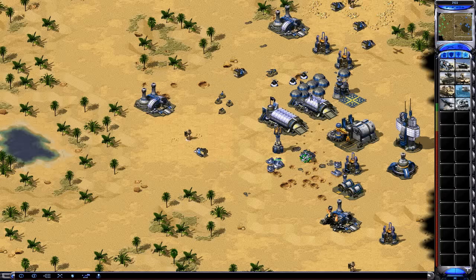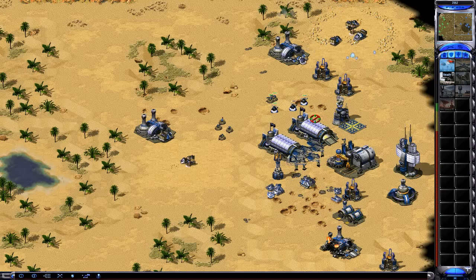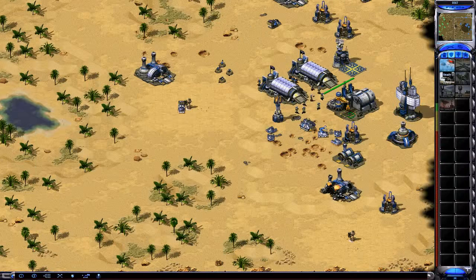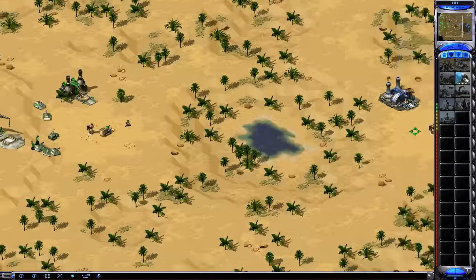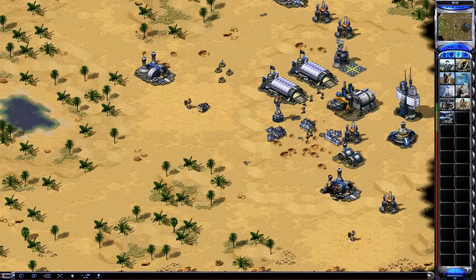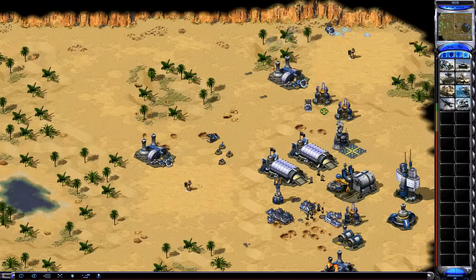I've got the Prism Tower up here firing. Notice how I'm not making Mirage tanks - that's the key part of this game. This is a learning lesson: you almost always build the Prism, but this is a special map. On this map they just walk up and Desolate the living crap out of you. There are no bridges, no water, no way to barricade them - the Desolators are going to get into your base. So the best thing to do is not make Mirage tanks, go Grizzly tanks, go Pillboxes, and win with Battle Fortresses.